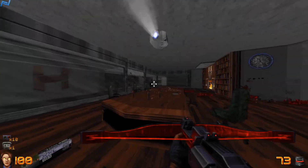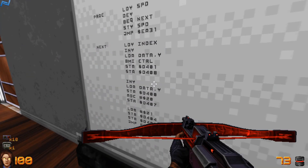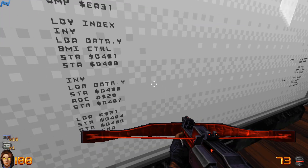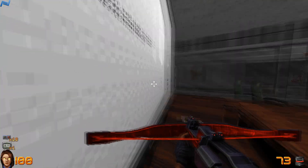I didn't pay attention when I first walked in here, but then when all of the enemies were dead, I took a closer look and realized this is actually Commodore 64 assembly. And especially if you look at the addressing here, this is addressing the SID — the sound chip.